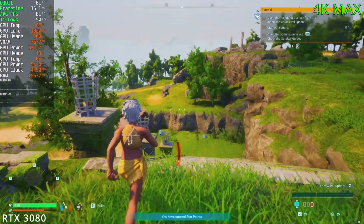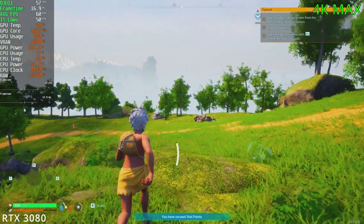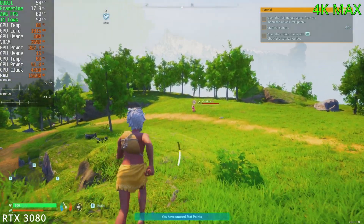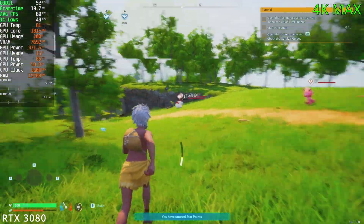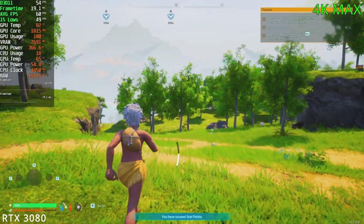At 1080p, I was getting around 130 to 140 FPS, so all around the RTX 3080 does quite well. At 4K it does fall below 60 at max settings, but if you use DLSS or bring it down to high settings, you can get above 60 FPS with ease. That's the first card done — time for our second GPU.